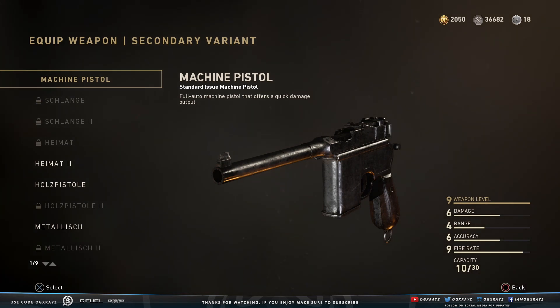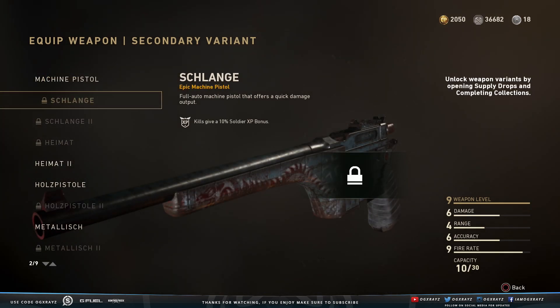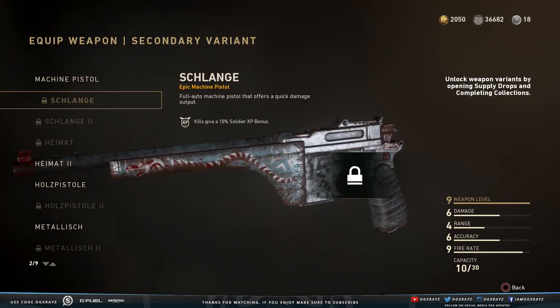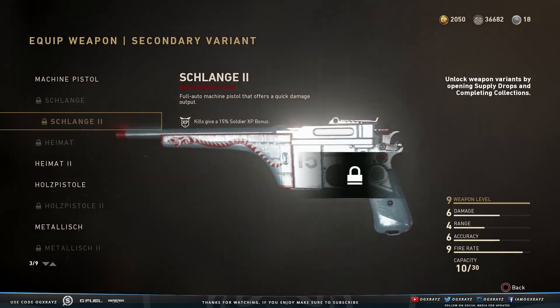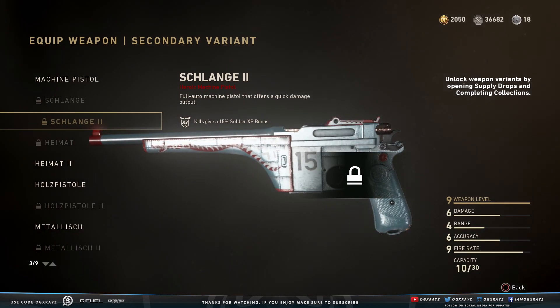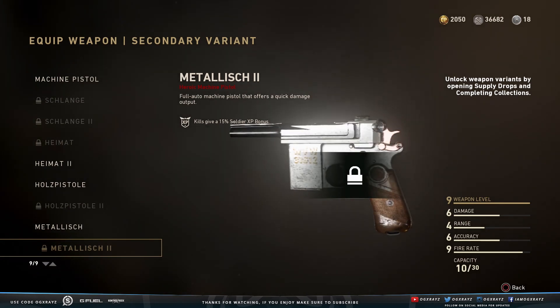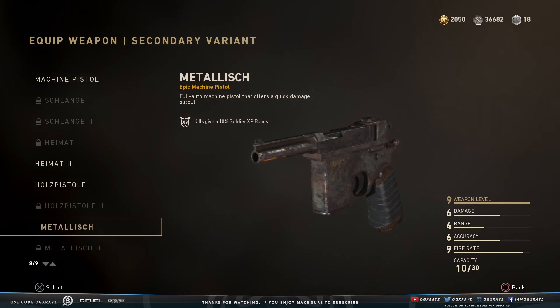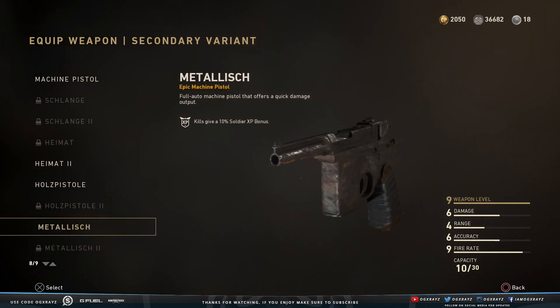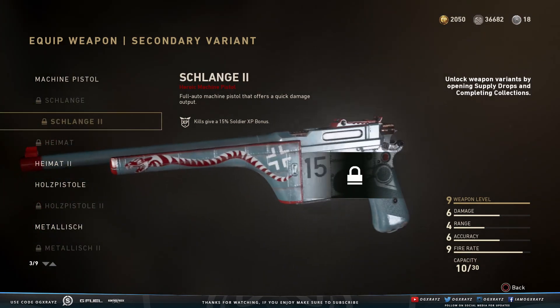For the machine pistol, we have a brand new version called the Shleng. We have the Shleng 2 as well, which is the cleaned up version. They also added the metal-ish version. Now they have the cleaned up version of this one too, in case you've wanted to get that. And we also have some other variants here which also look pretty dope.